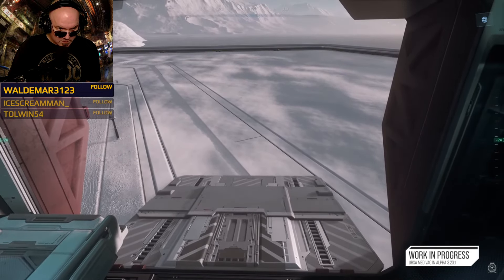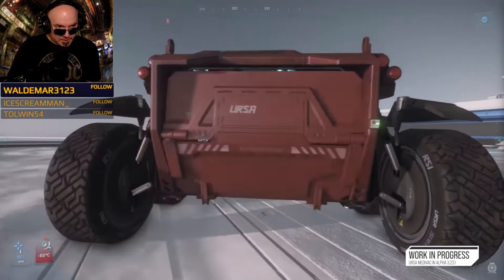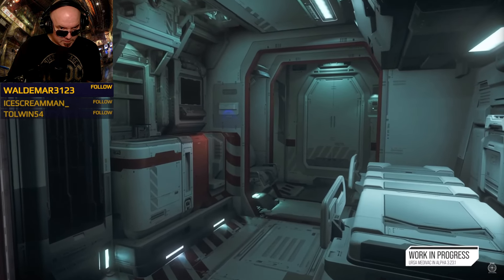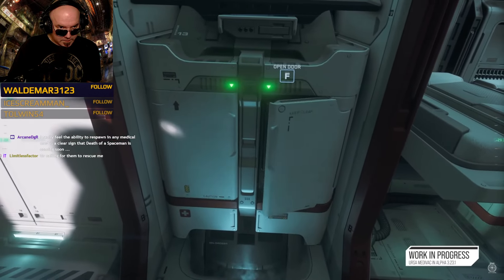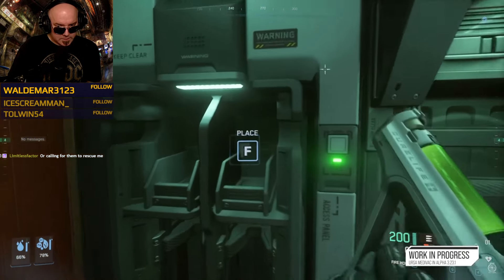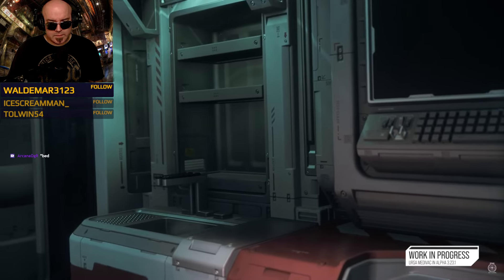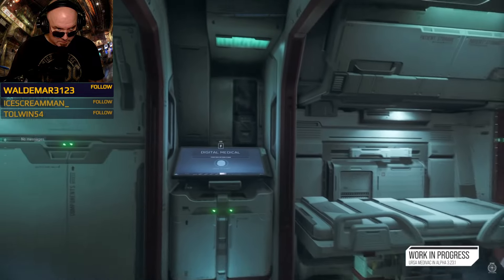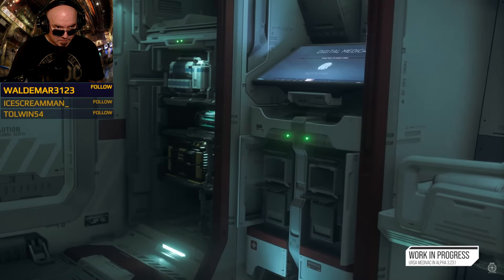The rear door previously split in the middle and opened up, but that doesn't make sense for a medical vehicle — you want to ease the transition as easily as possible. Now it's got a proper rear ramp; the door folds down for much easier access. Inside, it's all new — very clean and clinical. On the left side you've got a weapons locker with storage for med guns and utility items, a clean sink area, and towards the front an extra seat. There's a medical terminal where you can treat the patient, and right at the front are all the component bays needed to make the vehicle work.